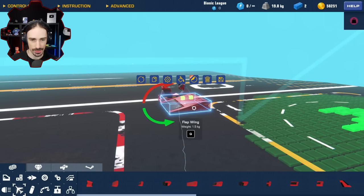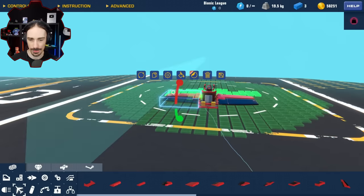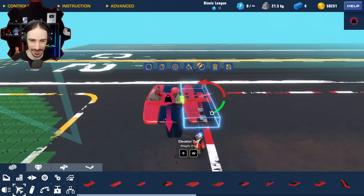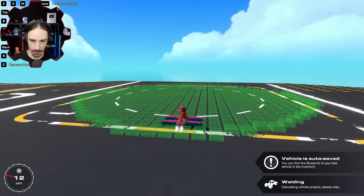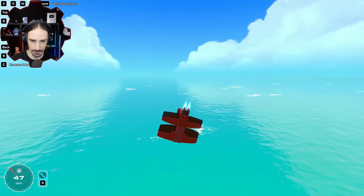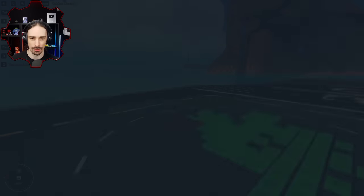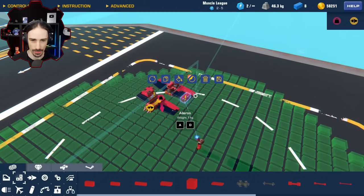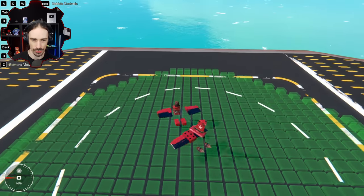Let's do a baseline test - slap some wings down and just go with the bare minimum. Oh my goodness, look at this - this is actually kind of hilarious. We've got two little thrusters. Does this work? We're taking off at a grueling pace. All right, this is a terrible vehicle. We now know what doesn't work. I have no lift forces because the wings I have are not lift-based wings - they are purely control surfaces.